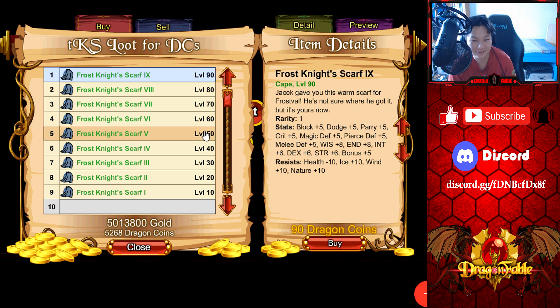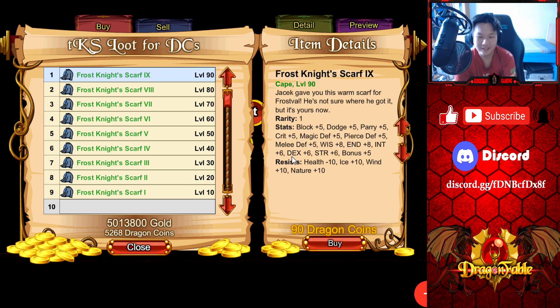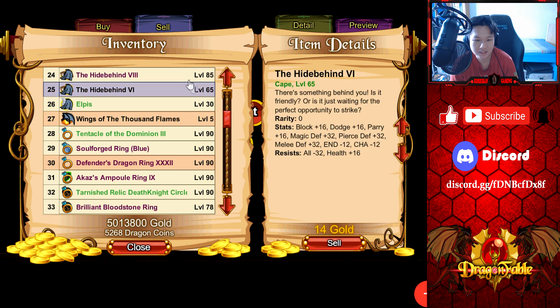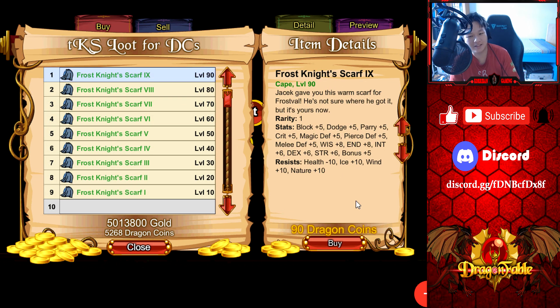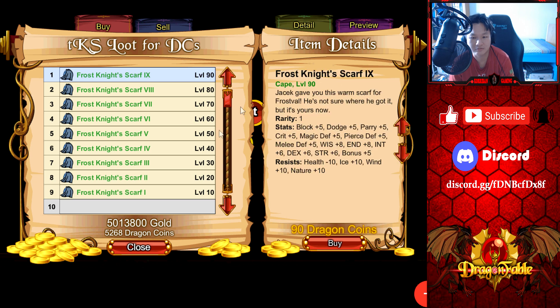The Frost Knight Scarf gives minus 10 health resist, which is interesting — maybe you could use it for healing. Comparing it to the best shield kit, hide behind gives minus 20, while this one gives minus 10, so it's still not better than hide behind. But if you need to heal while defending against ice, wind, or nature elements, this cape will be pretty good. The artwork isn't really my favorite but it's not too bad — I'll give it a 7 out of 10 for the artwork.